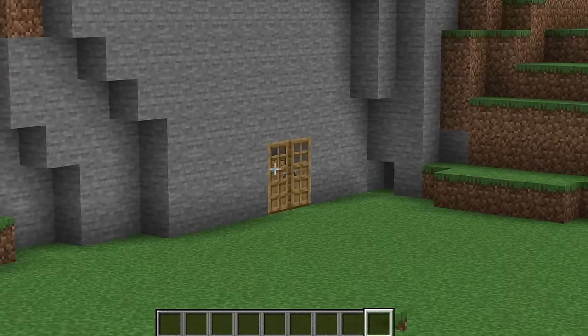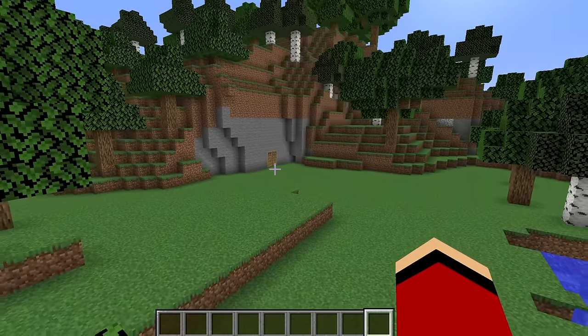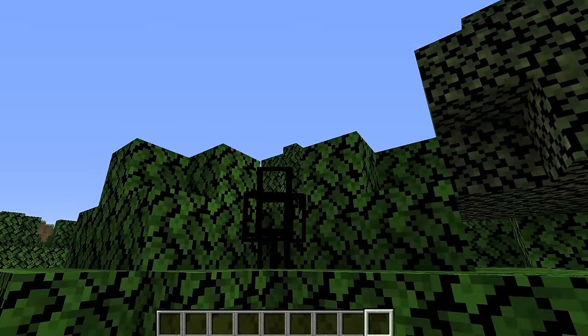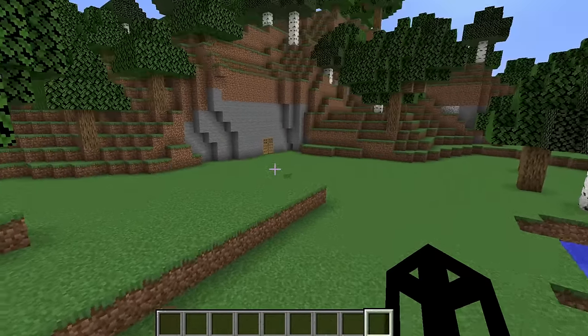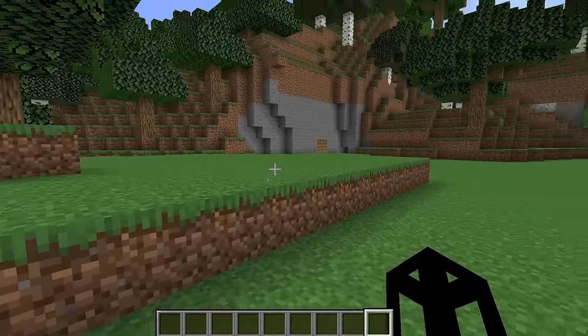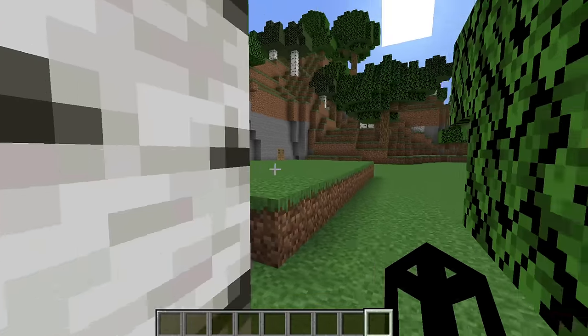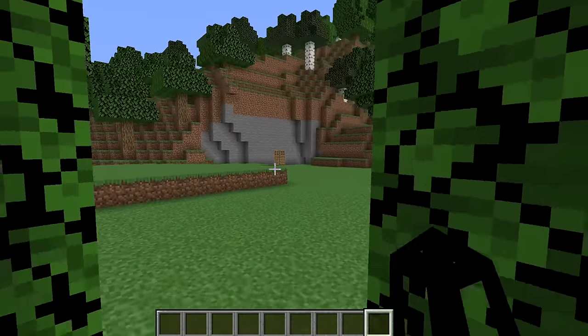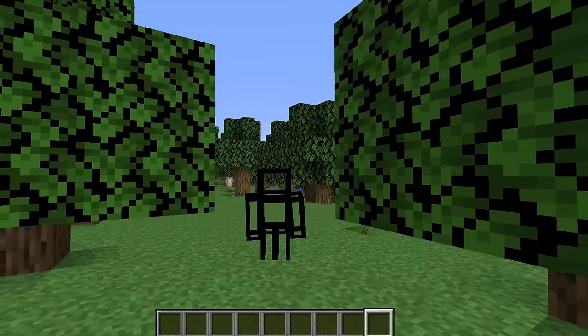It looks like his hideout is really coming along so far. First things first, I'm going to turn invisible. Yes, it worked. Now Mikey won't be able to see me no matter what. My goal is to make as many changes as I can to his secret hideout without him catching on. Eventually, I'm going to make my own secret hideout hidden inside his secret hideout.